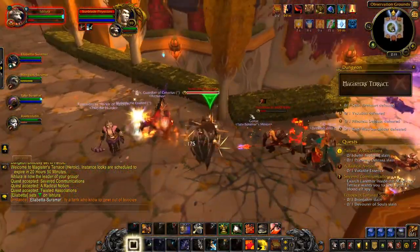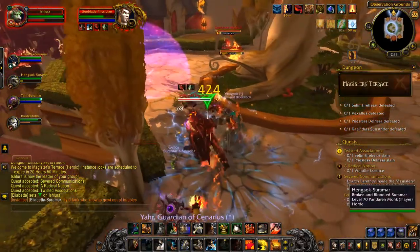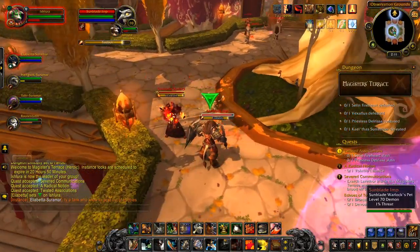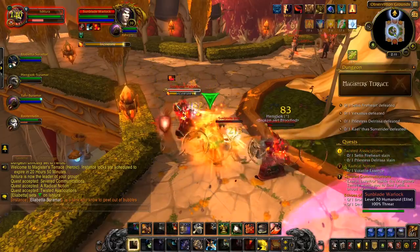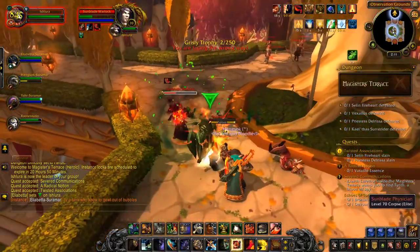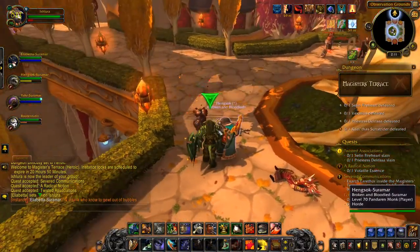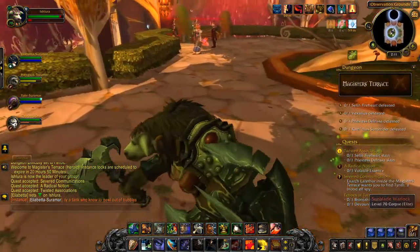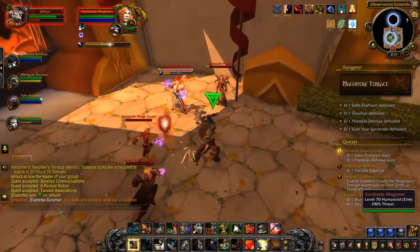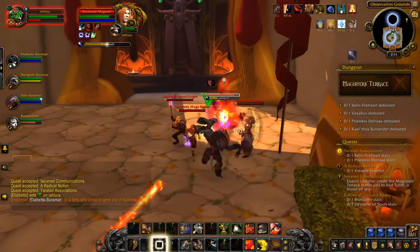So, Magister's Terrace. Tank who knows how to get out of bubbles — those things create a magic dampening field which causes them to take less magic damage when they're inside it, and also causes all party members to take less healing. So if I want to be healed, I don't want to be standing in the thing. If I want them to take damage, I don't want them standing in it. But if I don't want to take magic damage, then I would want to stay in it. It's complicated — simplest thing is just to move everybody out of it and stay out.